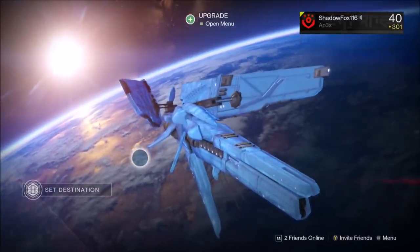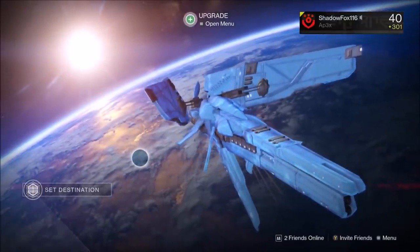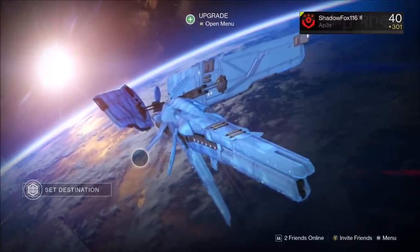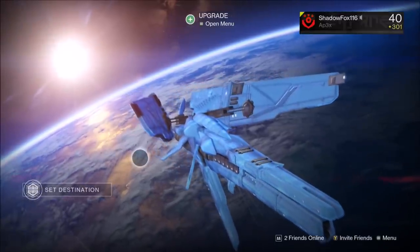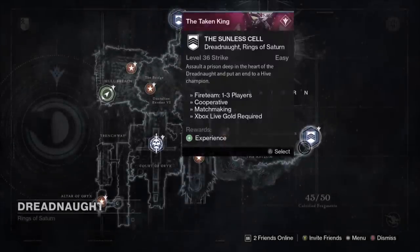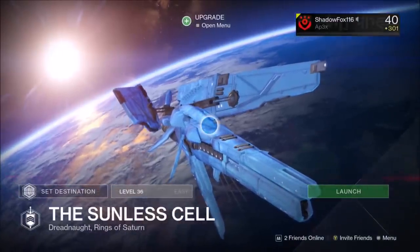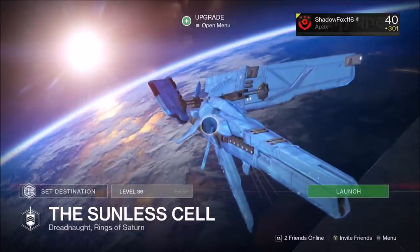You're going to want to bring friends with you on this one. You can't matchmake because random people aren't going to want to help you, and they probably won't even know you're doing it. You definitely need friends to come in, let you sword the Warden, and then within 30 seconds, sword the boss — it's kind of difficult. Make sure you crank the difficulty up to 240 light.